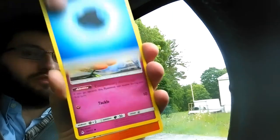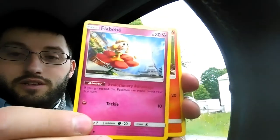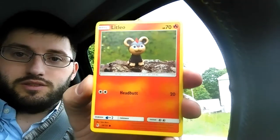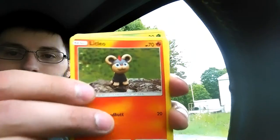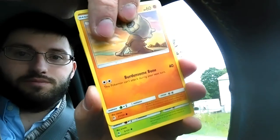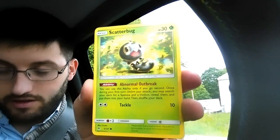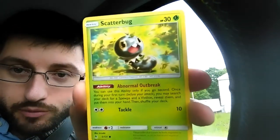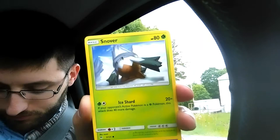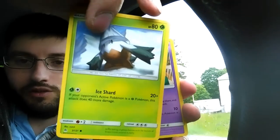We get a Flebebe. I'm like having trouble grabbing every single card today. A little Litleo with the headbutt. I'm just bumping stuff off. A Scatterbug — it's scattering things about, with Stun Spore and Tackle. Snover! We got the Snover, the snow-covered grass thorn thing. It has Ice Shard though, which is good against Fighting types.